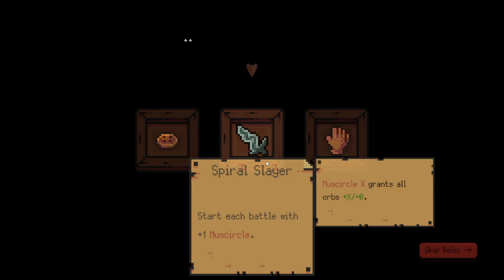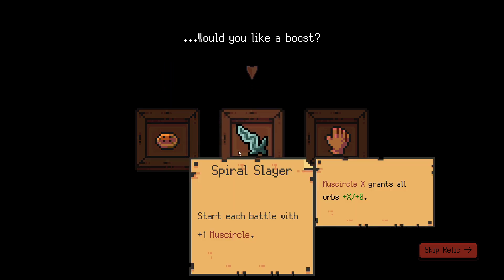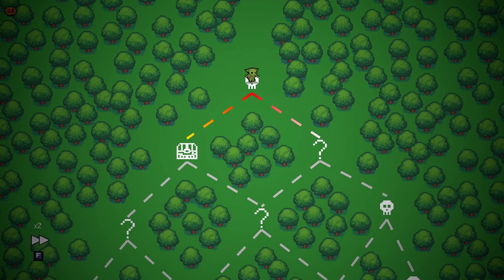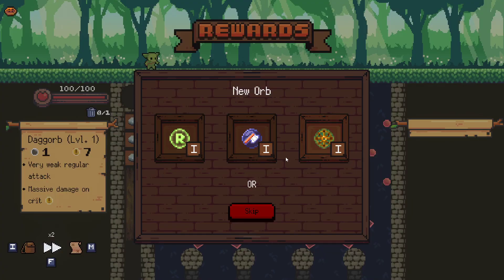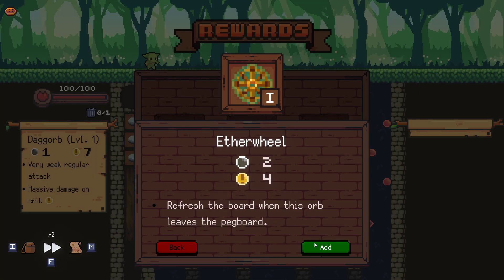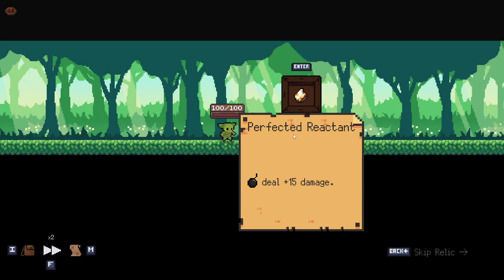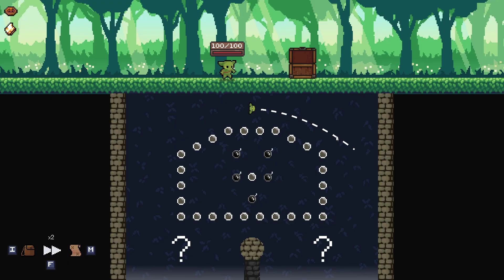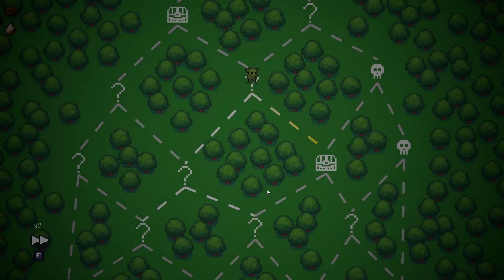Welcome back to Peglin. Our goal today is to grab a few orbs that we don't usually grab, just because I want to unlock more of the orbs for custom games — opening up possibilities for new challenges and fun day Fridays. If you watched the 200 subscriber special, you'd notice we had an issue with not having enough orbs or the right orbs, so today we're going to try to fix that.